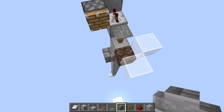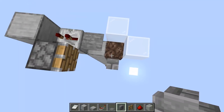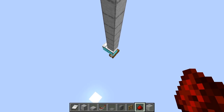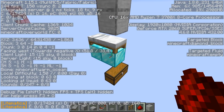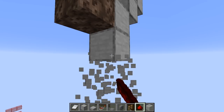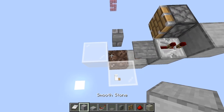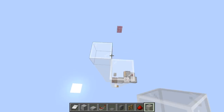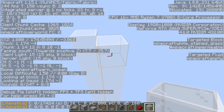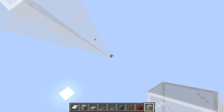Take all of this — from here all the way up — 90 blocks including this block. If you started at the correct level, sea level is Y63, the bed is on Y64, and up here should be at Y84. So take this up 90 blocks to reach Y174, assuming you're starting at the same Y level.